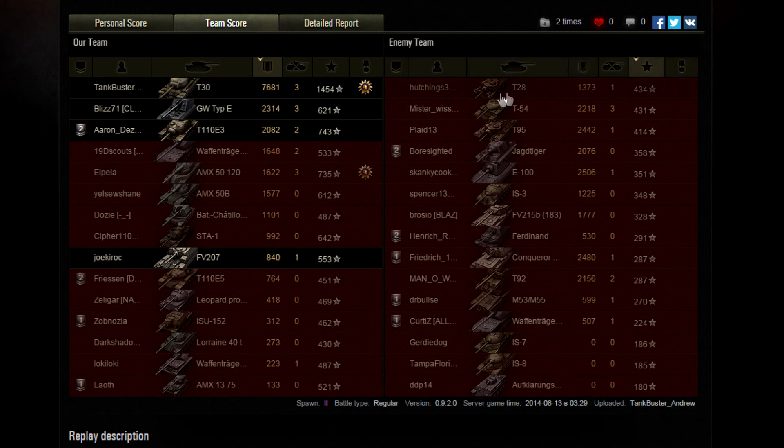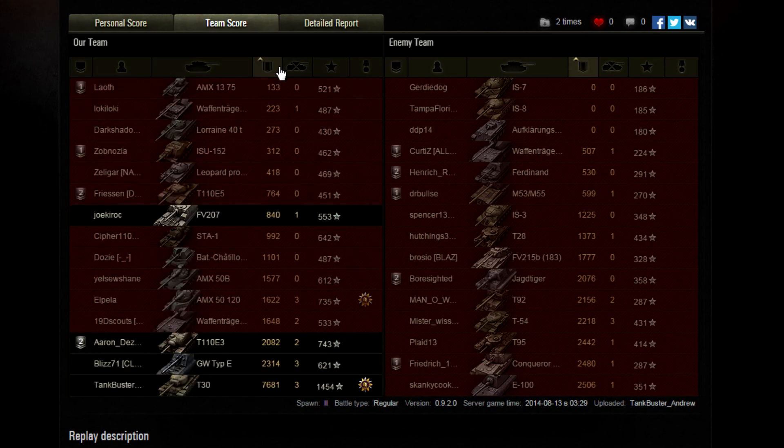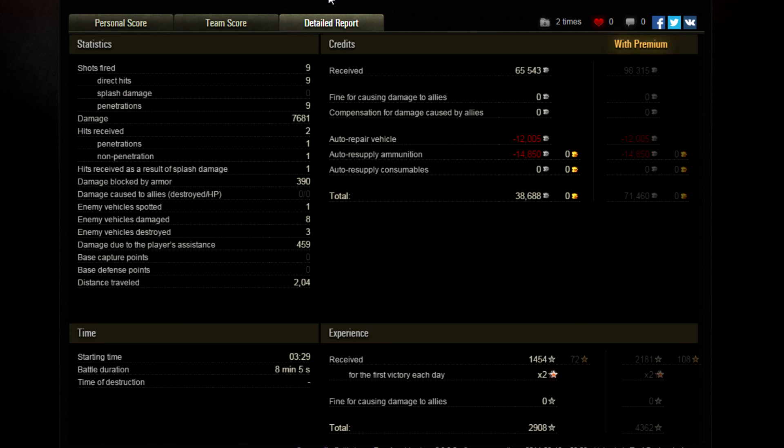The enemy's E100 was their highest damage dealer, but that T28 surprisingly earned the most experience on their team — the game saying you were the most effective. TankBuster Andrew was definitely the most effective for his team, and that enemy IS-7 ammo rack was a large factor. Nine for nine hits, all nine penetrating. Nine times 750 is not 7,681 — so he was high-rolling that match. RNG definitely favored him, though taking out that ammo-rack shot, he was actually doing less than 750 average damage per shot overall.